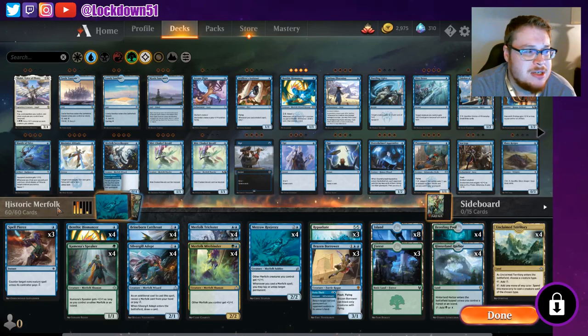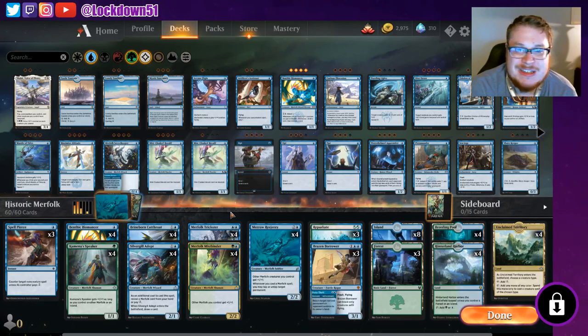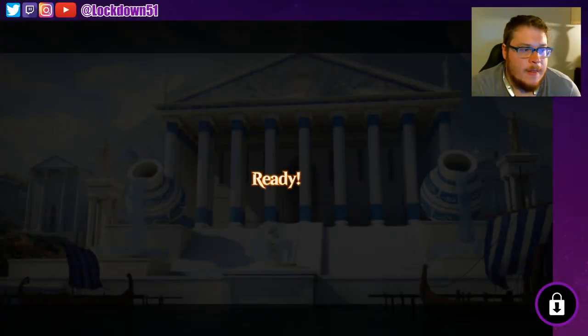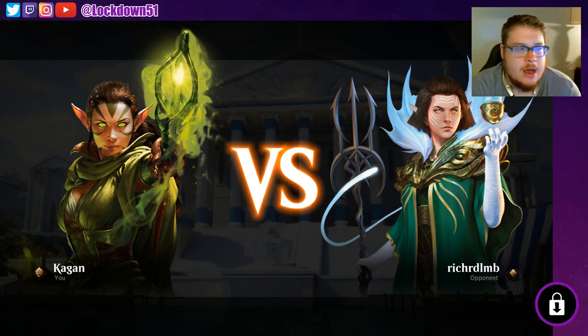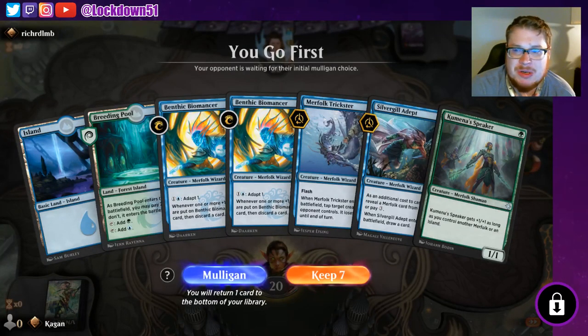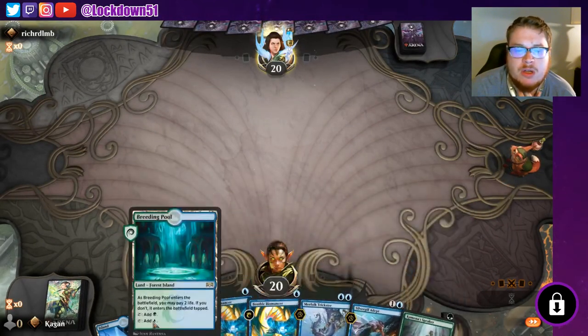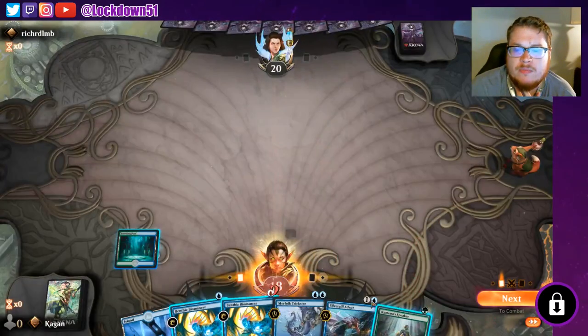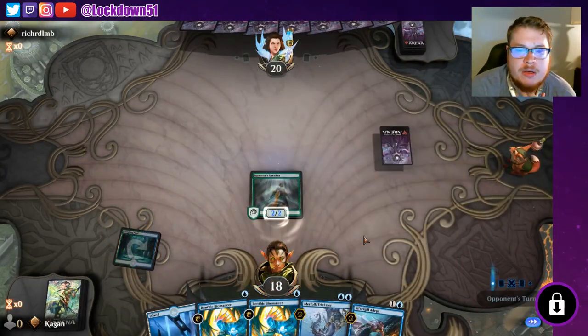That's the deck list — it's pretty fun. I've only played a few matches since I just loaded it up yesterday and built the deck because I've been waiting to play it. We're going to jump back in and start playing Merfolk again. We found an opponent — this is just Historic ranked, best of ones. I've got nothing in the sideboard right now. This is an okay hand; we need to grab some lords but we can always Bend to adapt and cycle some cards. We've got the Silvergill adapt too, so we'll keep it. Strong turn one Kumena's Speaker to start getting a clock going with a two-two.